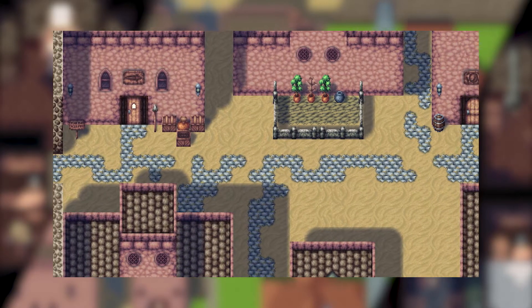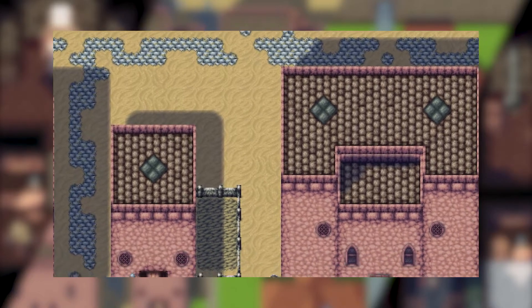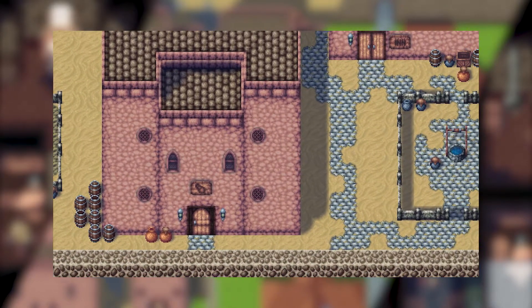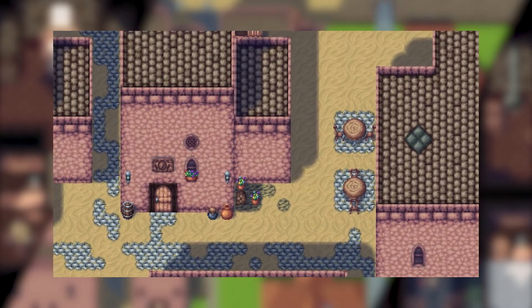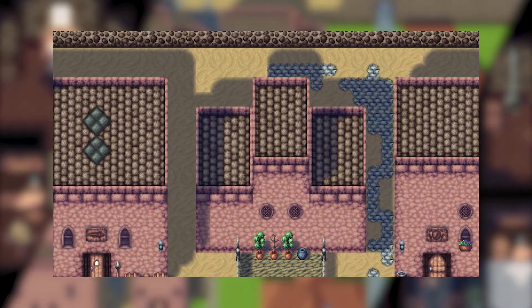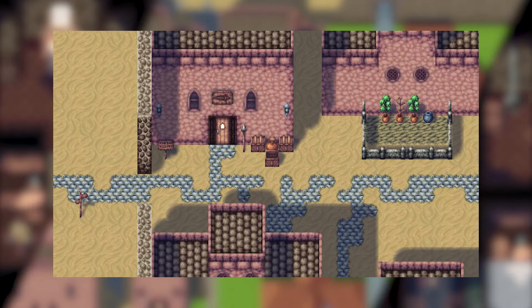Welcome to this instruction video with best practice tips for building villages and towns with the RetroPixel Kingdoms asset pack. Keep in mind that this suggested workflow will vary in usability depending on the setup of your project. Throughout this video we'll be looking at how the Desert Village demo level is built up, tackling it layer by layer. Hopefully this will give you an idea of how to make towns and villages with depth and variety.